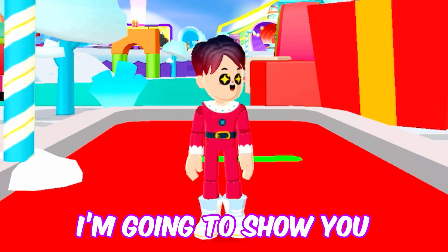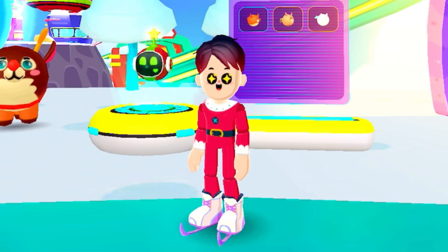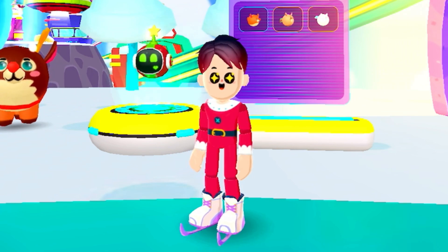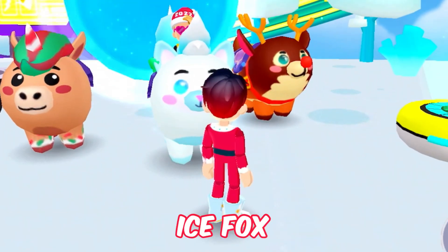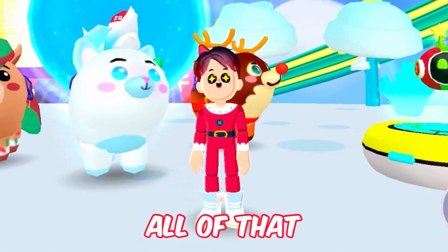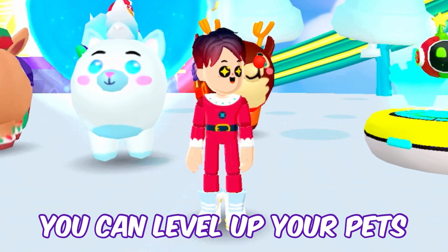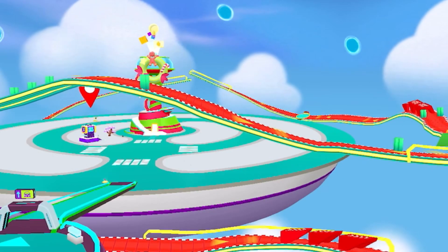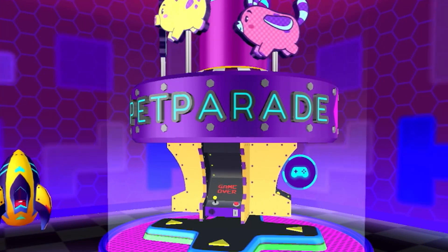In this video I'm gonna show you guys how to ride on your PKXD pets. All you gotta do is get three of the same PKXD Christmas pets — it has to be one of these: the unicorn cookie, the ice fox, or the PKXD reindeer. Then you have to level up your PKXD pet to level 5. You can level up your pets by playing the new PKXD Christmas mini games, or you can play Crazy Run, Freezing Fun, the Pet Parade, and much more.